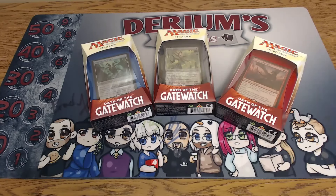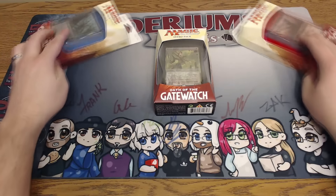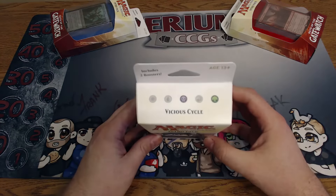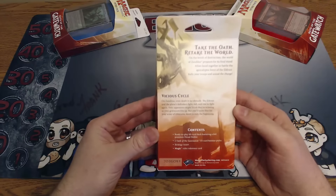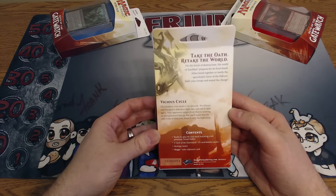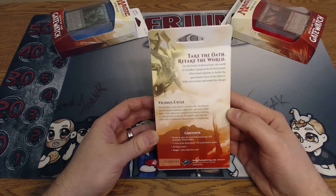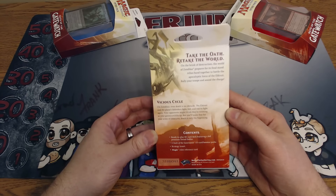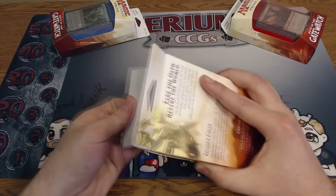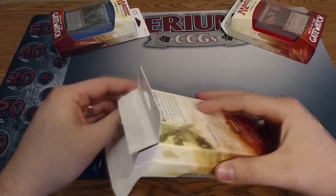Welcome back to the intro pack series. Let's get to crackin'! Today we're doing a black-green Vicious Cycle deck. As always I have to read this in a stupid voice: 'On Zendikar even death is no obstacle. The Eldrazi and the plains defenders fight, fall, and raise to fight again.' Yeah, it's like two-color Eldrazi rally. Let's do this.